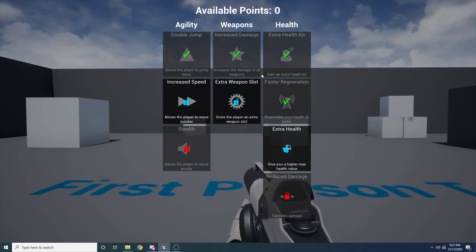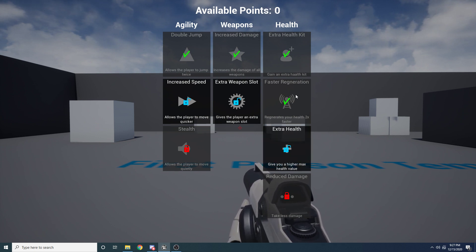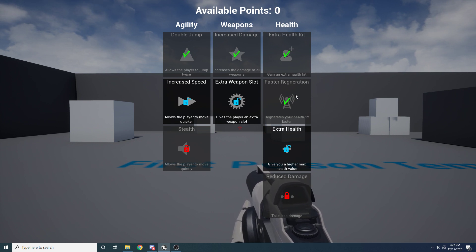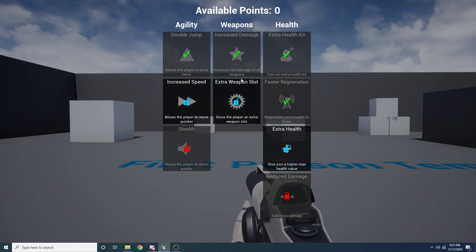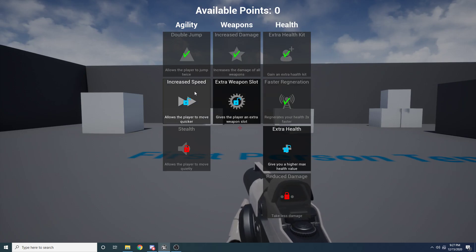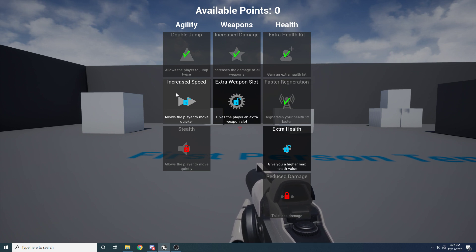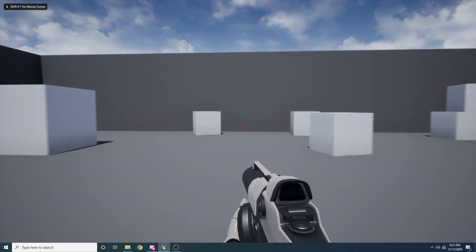One thing I want to point out before we jump into this — I didn't actually implement all of these abilities. You can see I have faster health regeneration, extra weapon slot, and increased weapon damage, but this is just the first person template so we don't have that stuff to modify. Some of these I did set up, like double jump. I have that one working, and I also purchased increased speed.